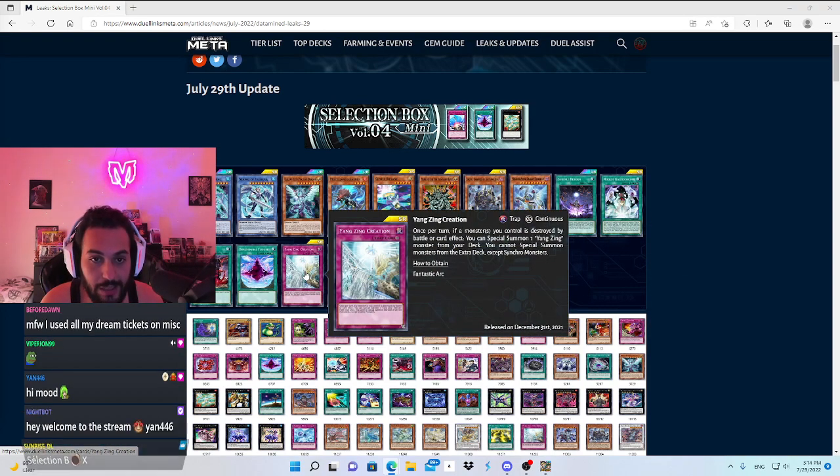Another card we get is Yang Zing Creation. Once per turn, if a monster you control is destroyed by battle or card effect, you can special summon one Yang Zing monster from the deck. You cannot special summon monsters from the extra deck except Synchro monsters. I don't think this is going to be used, but it is a card.